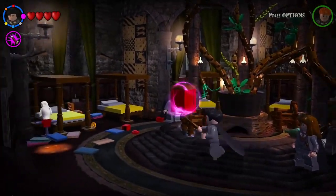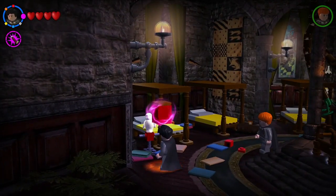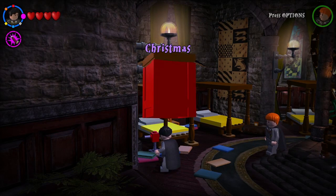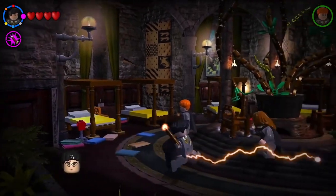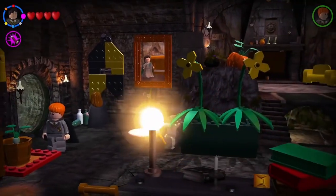Alright, let's get this brick — and what does it give us? So out of the Hufflepuff common room we get the red brick that gives us Christmas — I think we're just wearing Christmas hats. If there's anything else in here, we'll just have to come back with some of the detectors later.